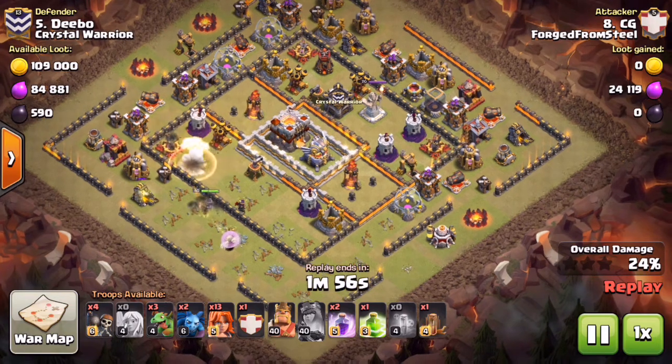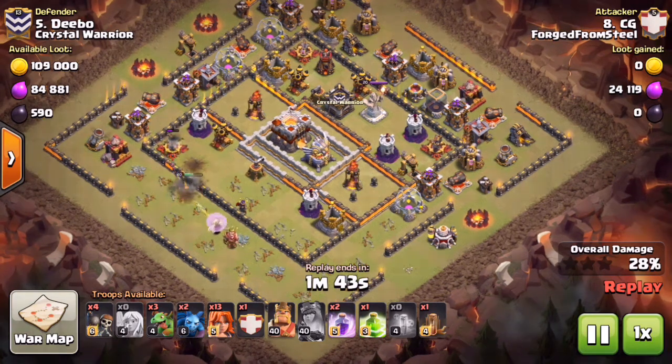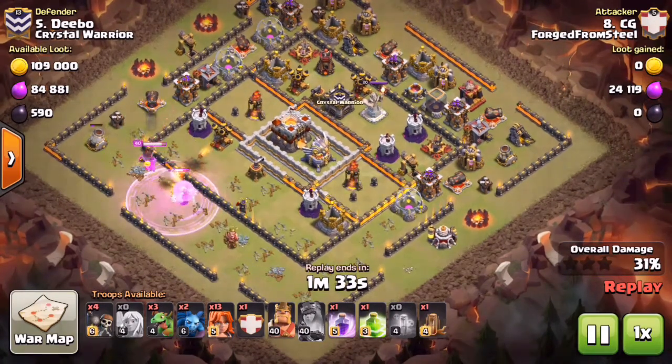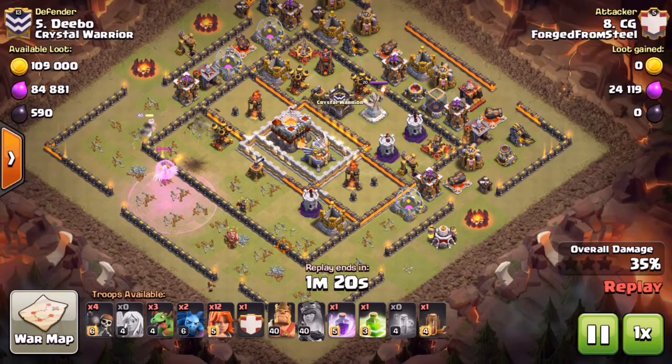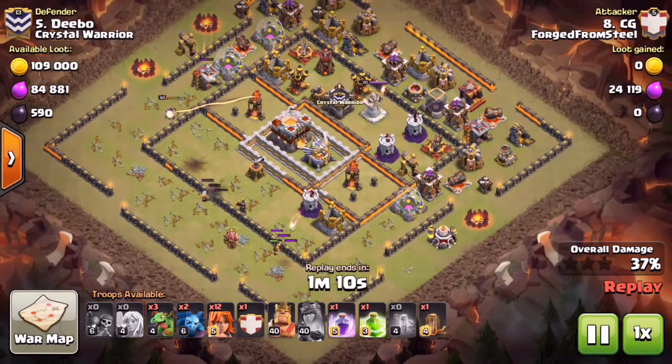When you're setting the funnel you're also getting that percentage - already going to be at 30% coming up here. He drops another Rage on the Queen to bring her back to full health as she was taking some DPS making her way around the corner, takes down that Cannon and gets a few more buildings before she goes down. PSC already popped her ability, and you can already clearly see the funnel was created. He hasn't even dropped his BK yet and he's already at 39%, then 40% in the attack.